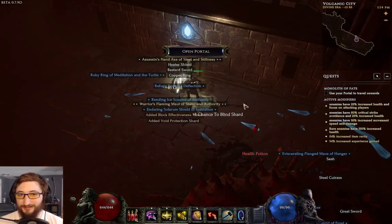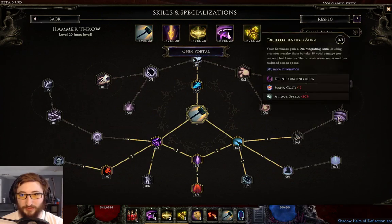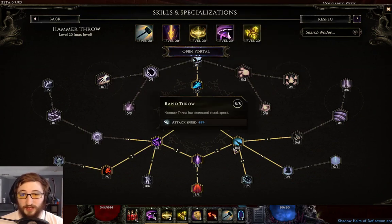I'm pretty excited about it. Most people I see using Hammer Throw are either doing Disintegration Aura, spirals, extra projectiles, or some form focused on hit damage. This is something not focused on hit damage.